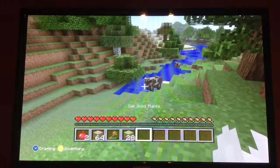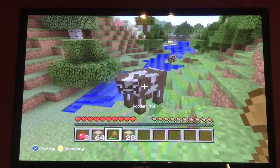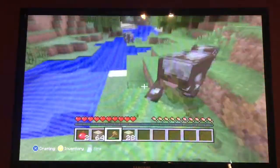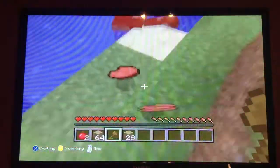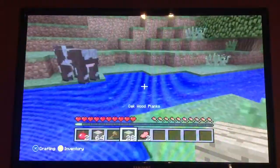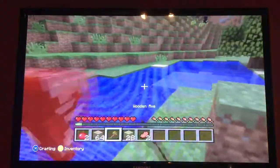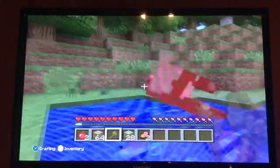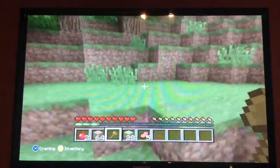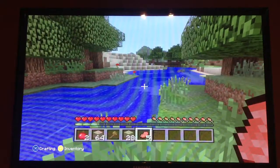Food is very important. A good way to get a lot of food is cows — they give you at least two or three raw beef, and raw beef is very important. Now you can eat raw beef, but it doesn't fill your hunger bar very much. Your hunger bar is right here and your health bar is exactly to the left of that.